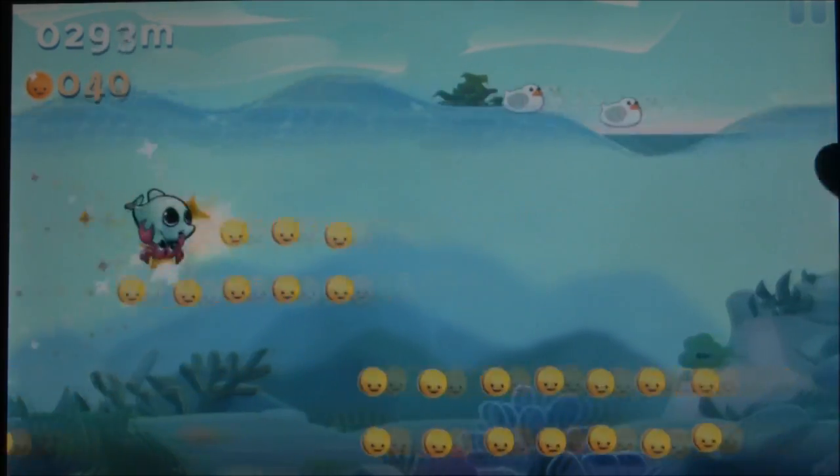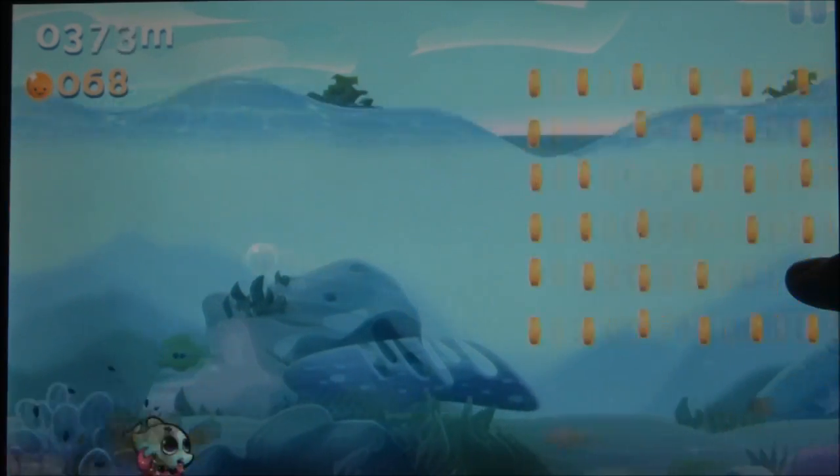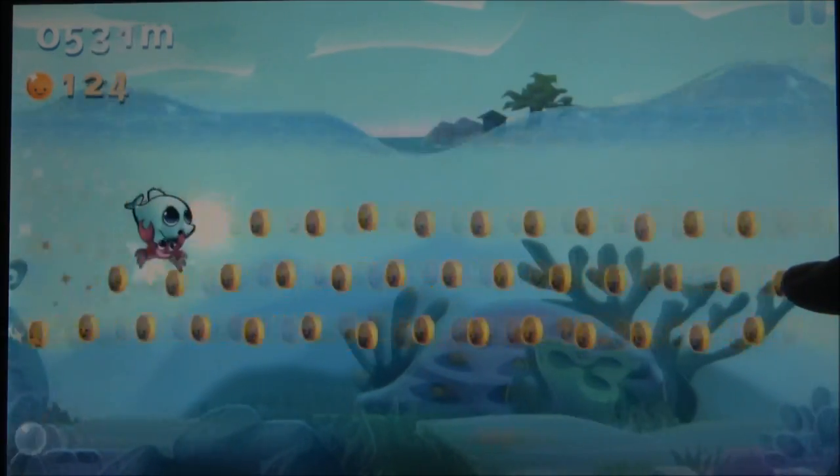But they really kind of kill it with the pushy IAP. The coins you collect are used to buy new playable sea stars as well as new levels, but they're also used to buy temporary boosts and bonuses, and everything is just ludicrously overpriced.